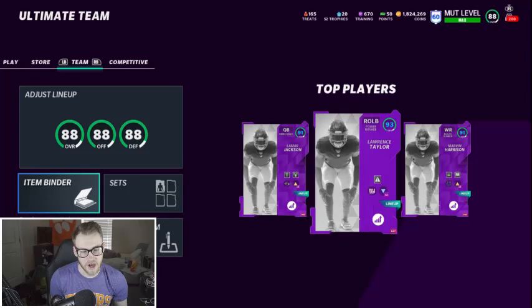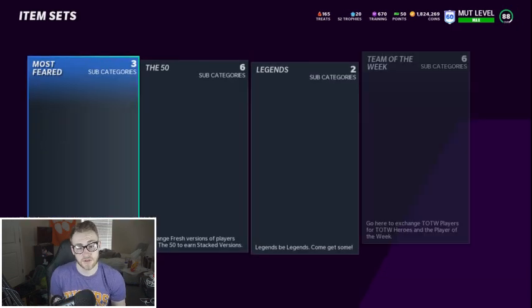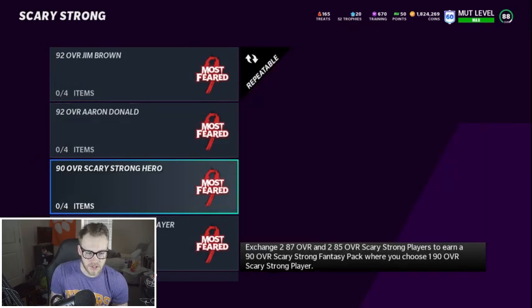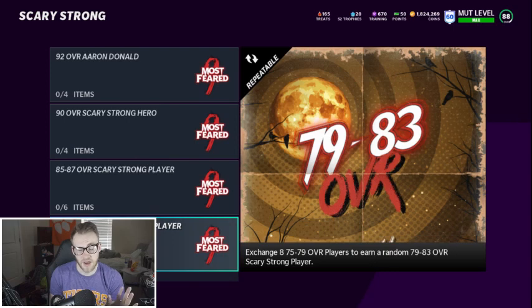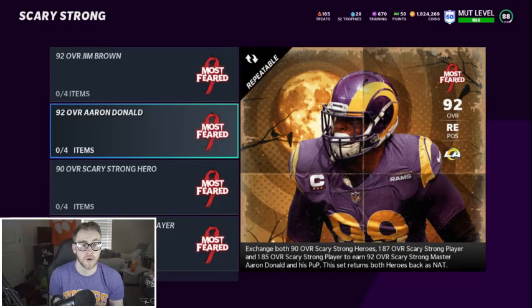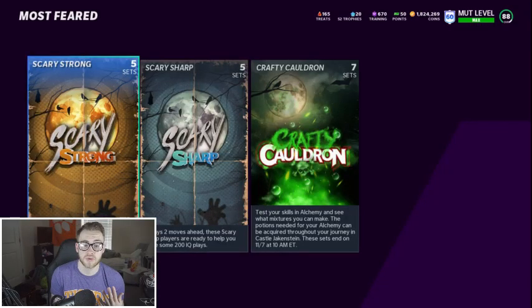I went ahead and hopped on and figured out a coin-making method right away for you guys — kind of the same thing as my last one but a little different. The new Scary Strong set released a Jim Brown and Aaron Donald. The other ones are the same: 90 overall Scary Strong, 85, 83, 81 — same as last time. The Scary Strongs go for more than the Scary Sharps because of Aaron Donald and Jim Brown. These 92 overalls are better cards and harder to pull because re-rolls include both Scary Strong and Scary Sharp.